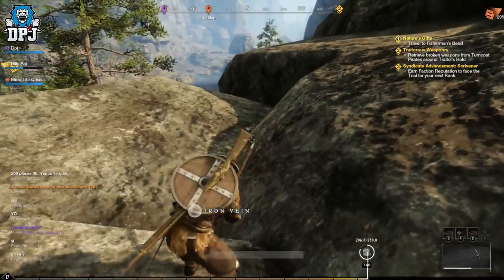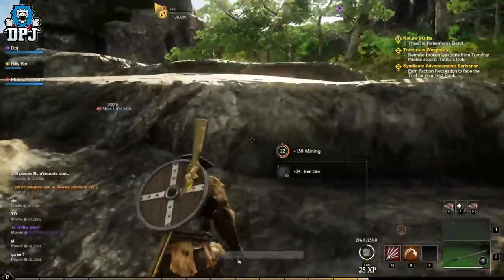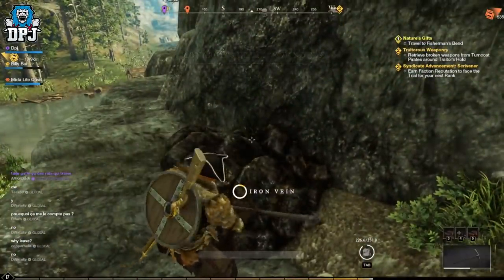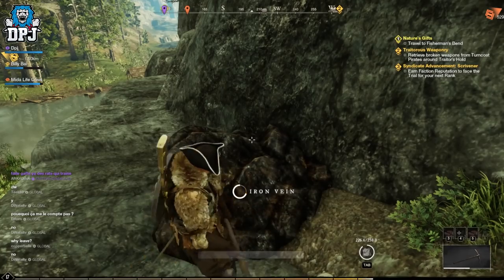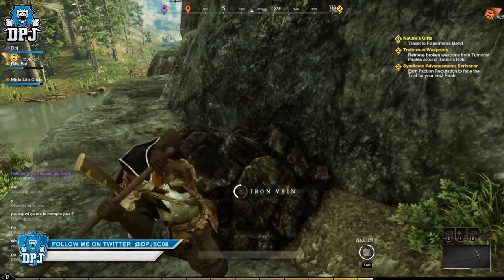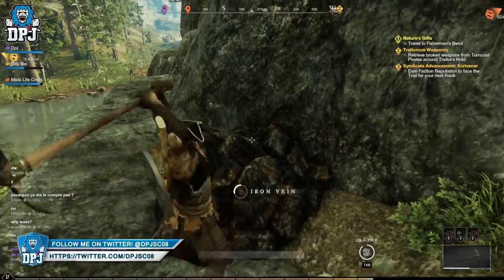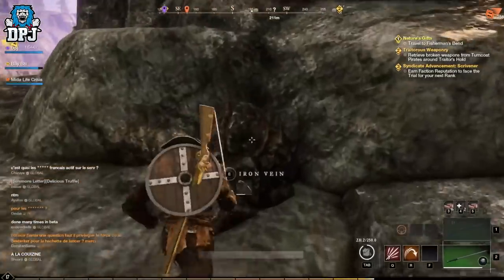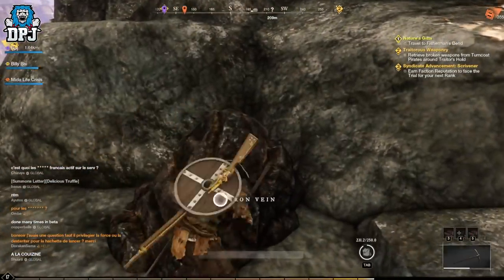The best rock to farm, which you can find a few of in certain places, is iron. Because when it comes to silver, gold and beyond, firstly you need to reach the level required to even mine these, but there really isn't any particular place where there are loads of them in a single spot. Today I bring you the best spot I've found to farm and level up that mining skill.